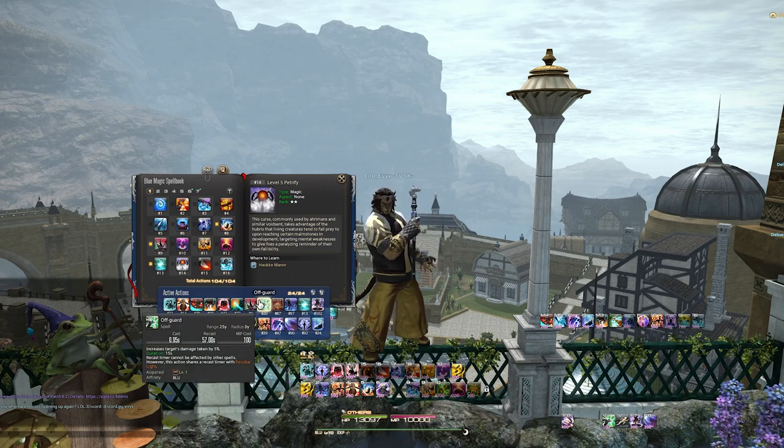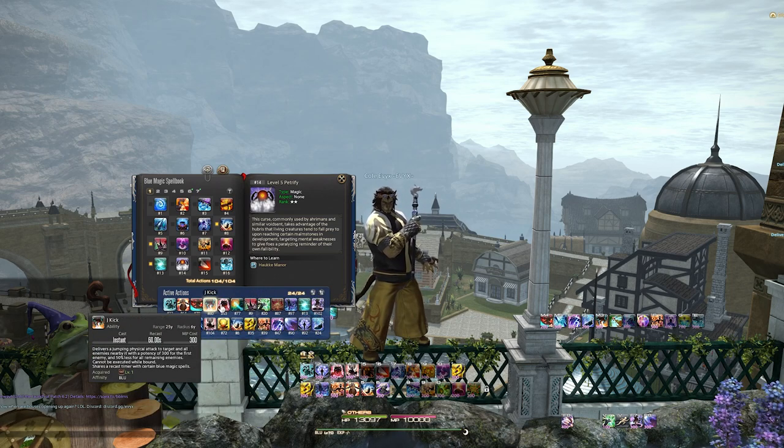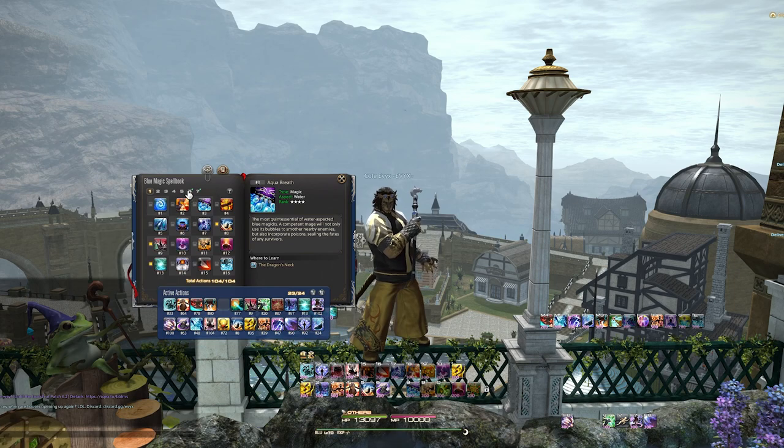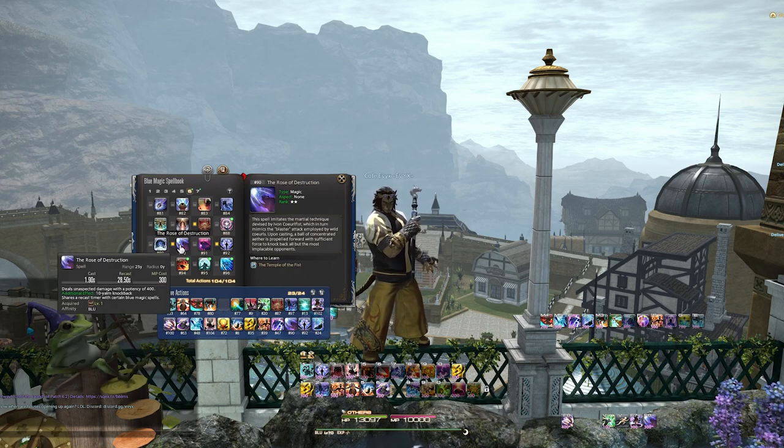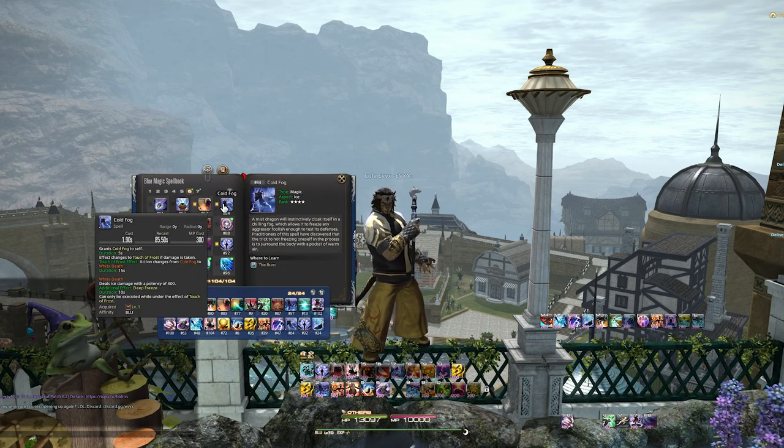You can check out what spells you have unlocked and save different Blue Mage spells to active sets as templates. This is actually very critical for the Blue Mage, since unlike any other job in the game, with Blue Mage you need to specify exactly which spells you want to actively use.